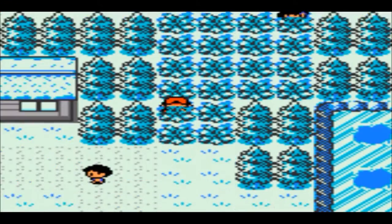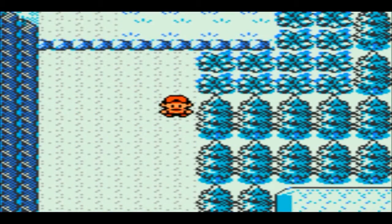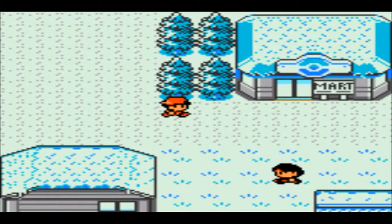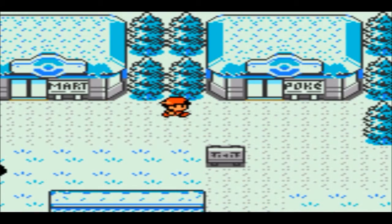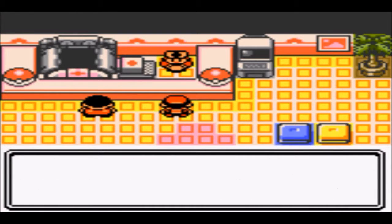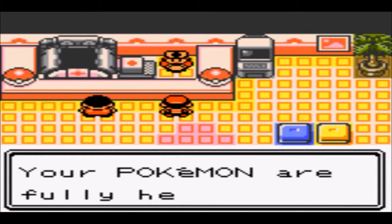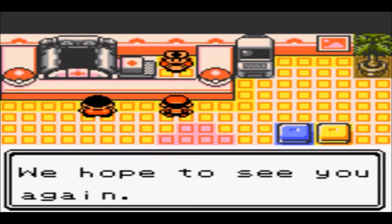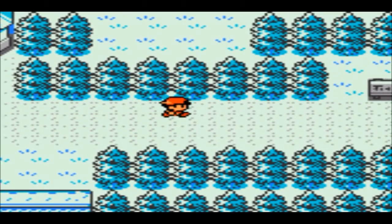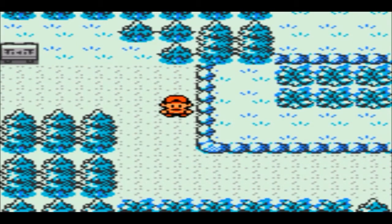I'm not sure if the small gift will turn out to be an egg or just a random fetch quest — like picking up Oak's package in Pokemon Red from the Poke Mart in Pallet City and running it back, and it never plays a role again. I'll probably find out by the end if we play the whole game.